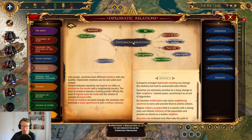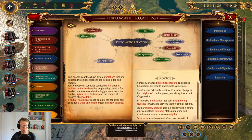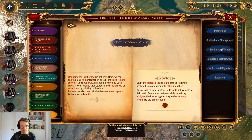Diplomatic relations — countries have different relations with one another. They can be one-sided and mutual. Tension between countries can lead to war after an incident on the border. The level of relations towards a trading partner affects logistics costs for trade, the chance of success of peace talks. If mutual relations are good enough, countries can conclude a trade agreement or join a military alliance. Trade agreements: trust plays a significant role in international trade. Good diplomatic relations reduce production costs, otherwise the cost is increased.